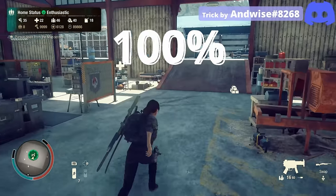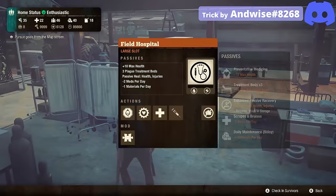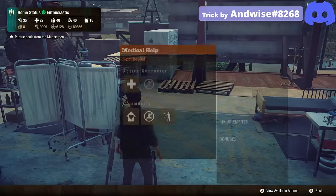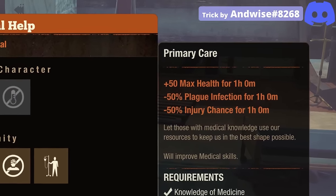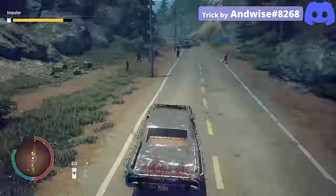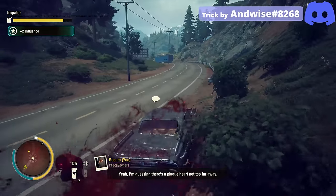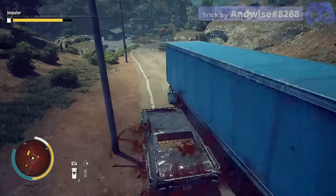Tip 3: We can achieve 100% infection resistance for our whole community by having both the field hospital and the third level infirmary with the help of the pathology specialization. When we activate primary care in both of these facilities, we will receive 50% infection resistance from each facility as a bonus when we have pathologists in our community — a total of 100% infection resistance. This costs a total of 6 meds in all difficulties and will last for an hour.